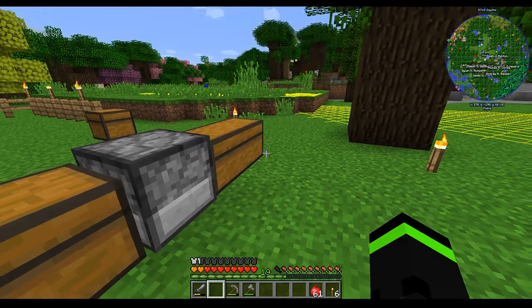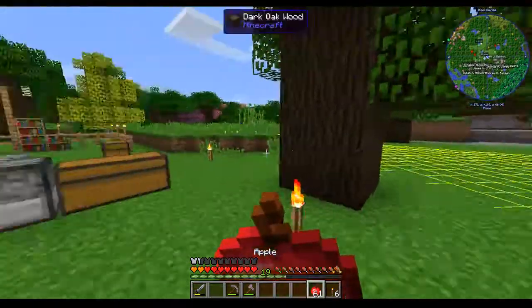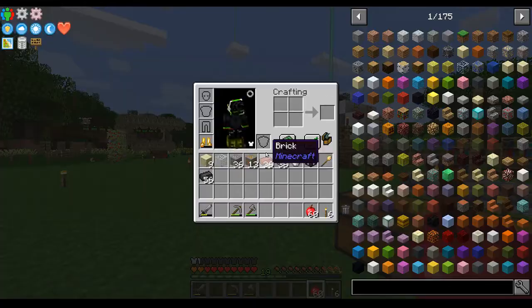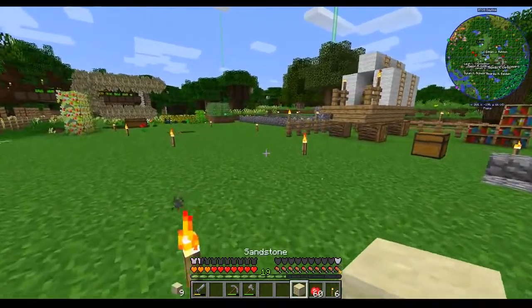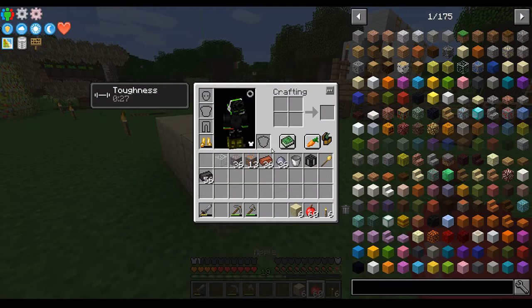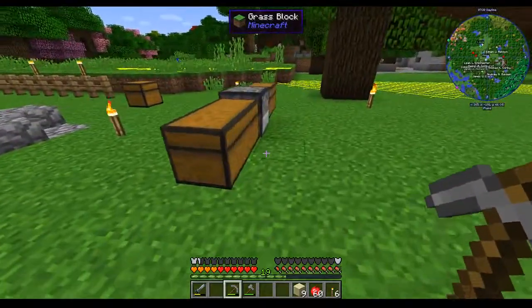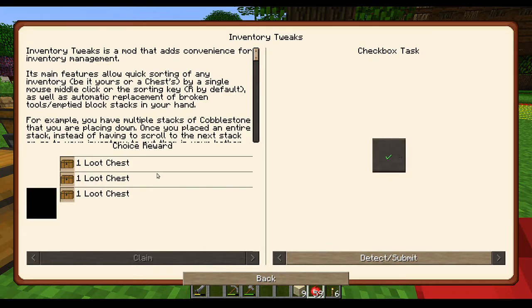Inventory Tweaks has a number of other options. It will automatically fill stuff - so for example, if I was placing sandstone, I have one sandstone in the stack, I place it, and then it fills it back. That is awesome, and it greatly speeds building. We appreciate the mod - whoever designed it is pretty awesome. Sometimes you have to back out and then do it again - I don't know why. Another quest complete.